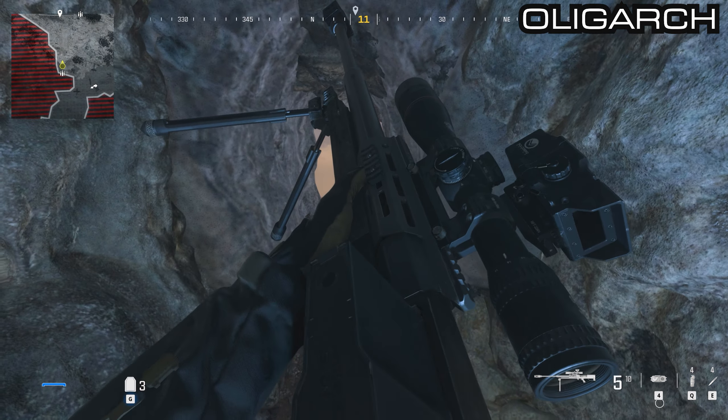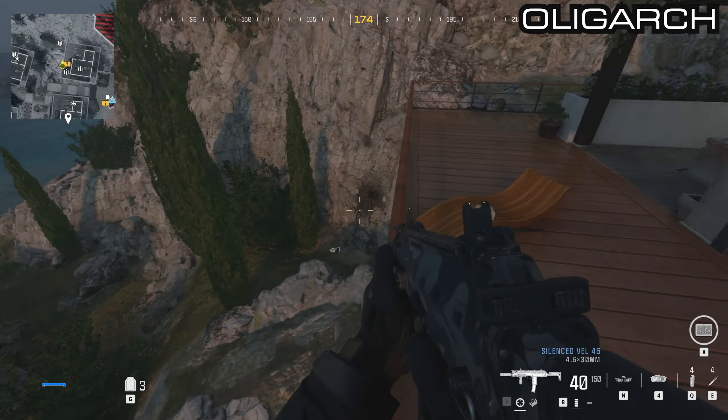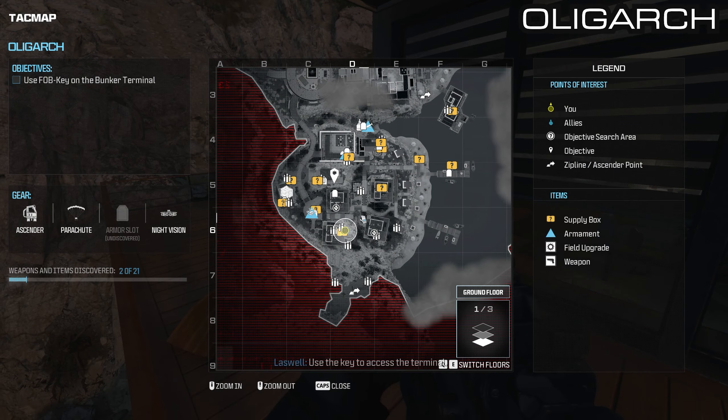Work your way west, up the hill again. You'll see this house right by the cliff that we just exited, and get on top of this building. Go to the left-hand side, you'll see a planter — jump on top of the planter and climb on top of the roof. Then you'll see the orange box with the silenced DM-56.